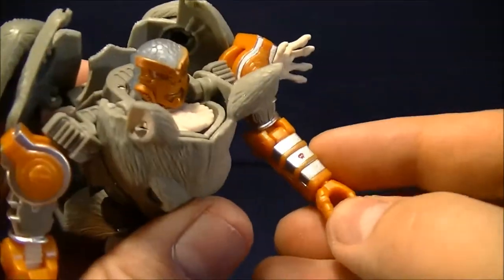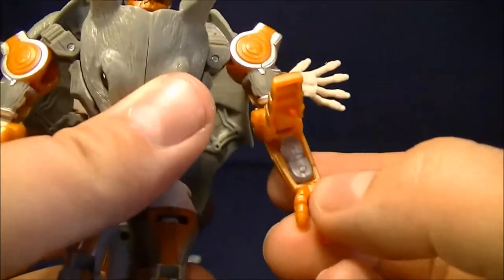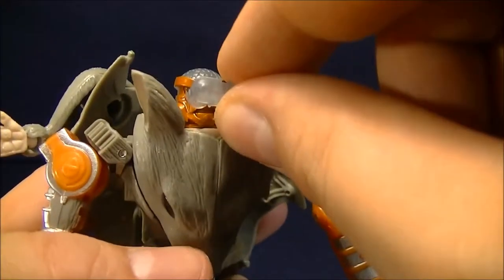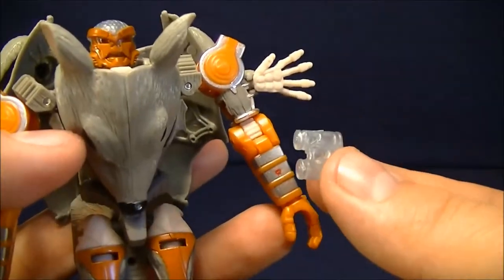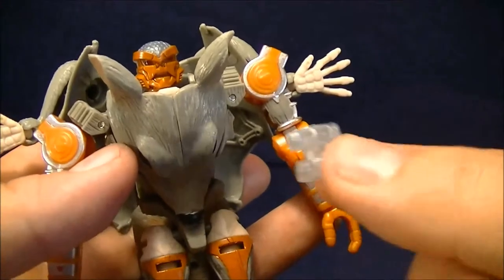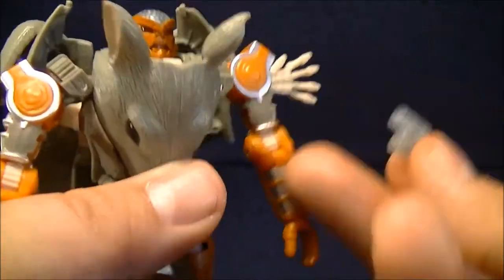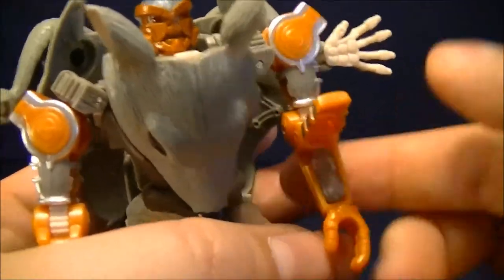He also has a compartment in his wrist where you can lift it up and it has his demo charges. Initially when I first saw these, I thought they were binoculars or something, where he's using them to spy on the Predacons. But it's actually from an episode called 'A Better Mousetrap,' where he has to use his demolition skills to take out the Maximal security defenses on their ship, because they actually can't get back into the spaceship because of them. So it's actually a pretty nice homage to the series, and I really do like that — that's actually a really awesome touch.